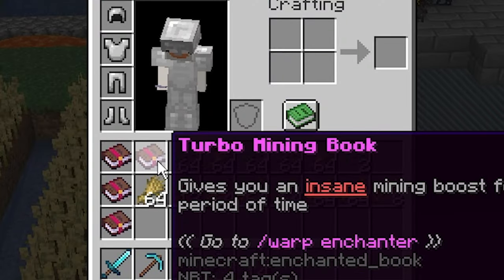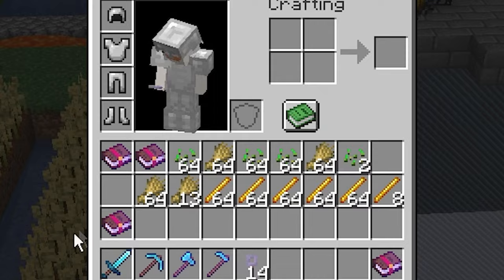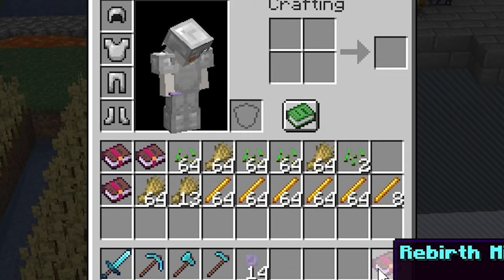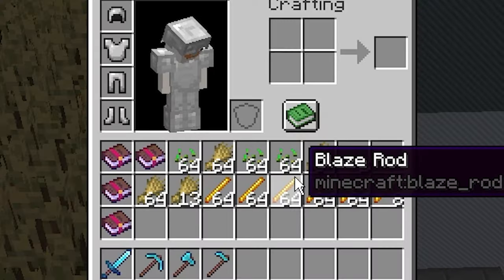Currently in our inventory we have two turbo mining books, a meteor book, and a rebirth mining book. I don't really know what the rebirth mining book does — it says the book will increase the level of any ancient beyond the max level, so that seems pretty good. We do also have some crate keys.